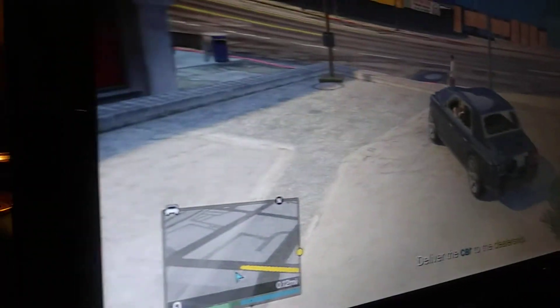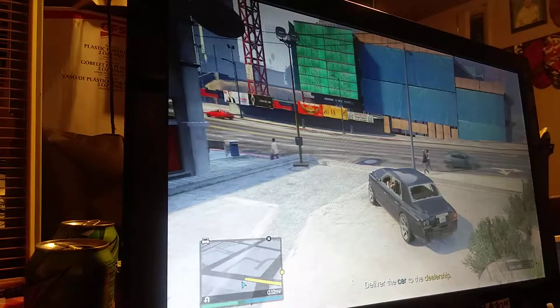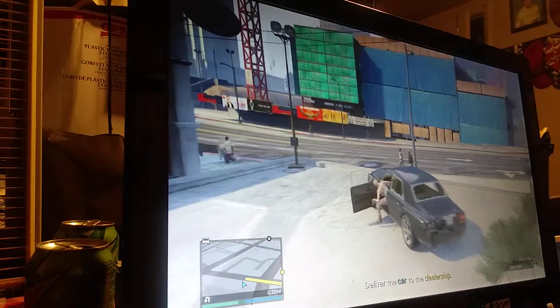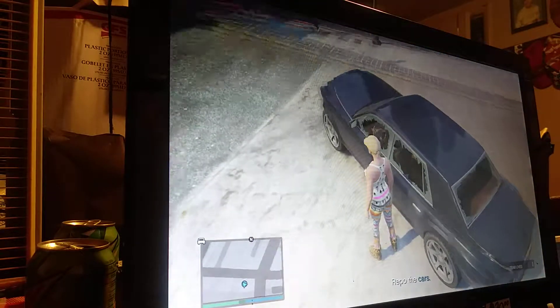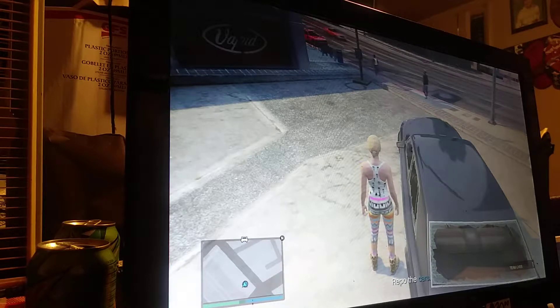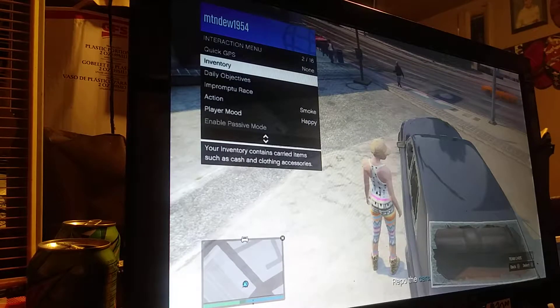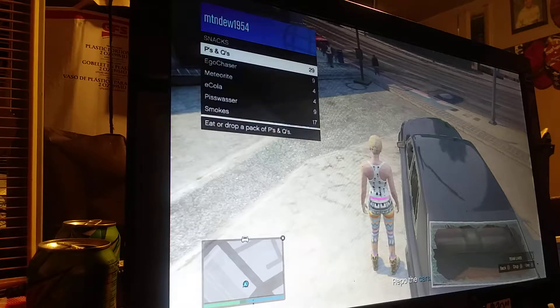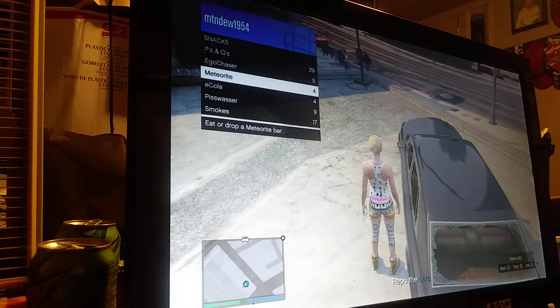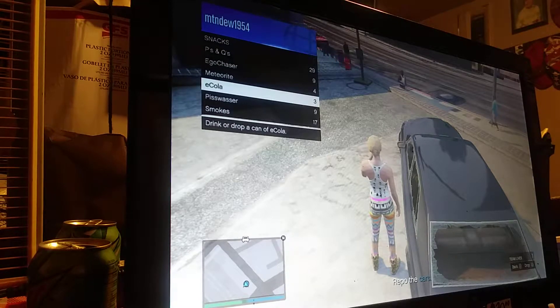People just discovered a cheap trick that anyone can do on GTA 5 Online. You can see I'm a little low on health. You would hold select and go to your inventory, go down to your snacks — I'm going to do a cola. Now watch that health bar closely.